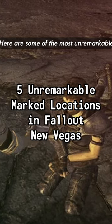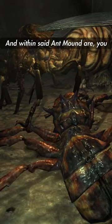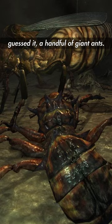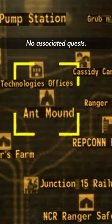Here are some of the most unremarkable marked locations in Fallout: New Vegas. Found within an old, ruined barn is Ant Mound. And within said Ant Mound are, you guessed it, a handful of giant ants. But that's really it — no great loot, no associated quests.